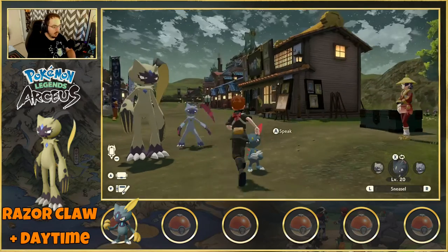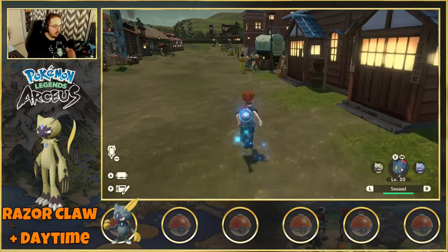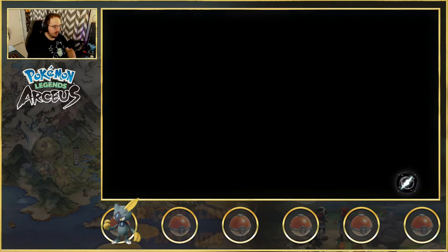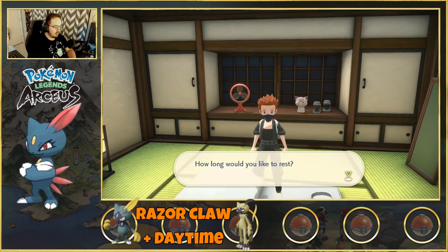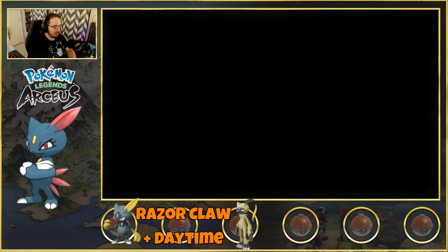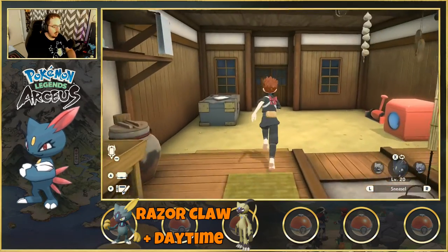Now we have the Johto Sneasle. We'll use the Razor Claw but it does have to be at night. So we're going to run over here to our house and see if it lets us sleep till night — I've only done it at the camp, I don't know if the house actually lets us. Yes, until nightfall — perfect. So now that it is night, let's run back outside.